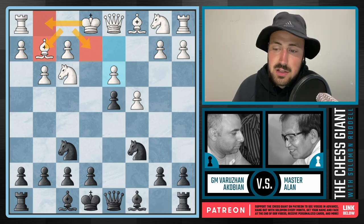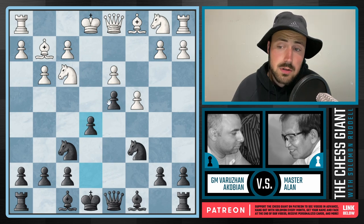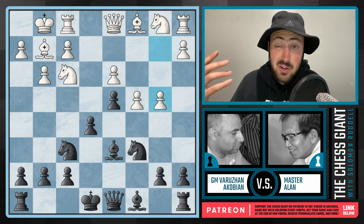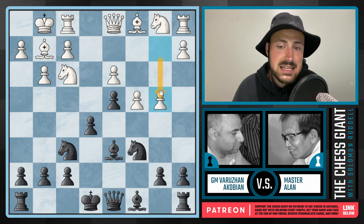Akobian responds here by playing e5, expanding in the center, giving this pawn on d4 a little bit more support. Here we see white Allen continuing with castling kingside, and against this move of bishop d6, plays the somewhat shocking-looking move of b4. If you're not familiar with the opening theory, this move may just seem to give up a pawn. But this is a mainline option at the master and grandmaster level.